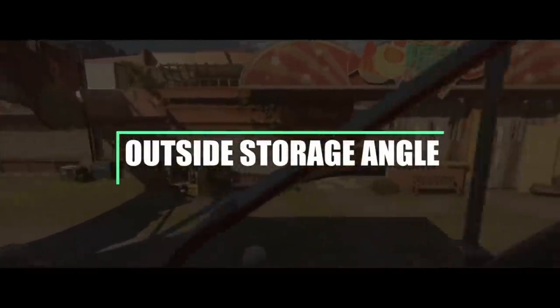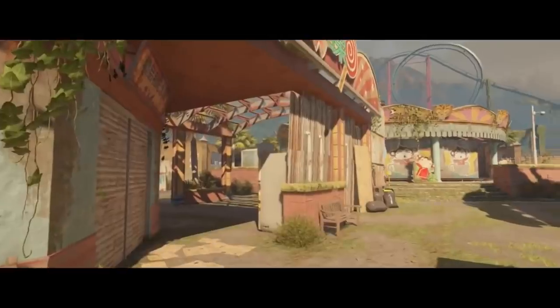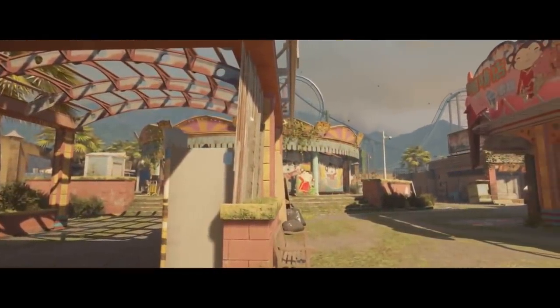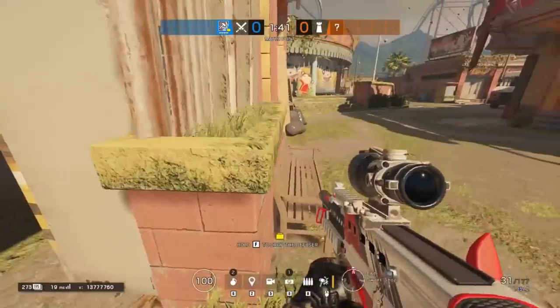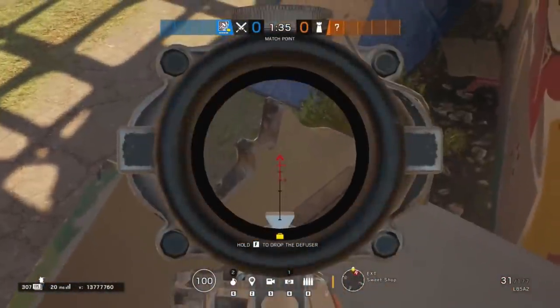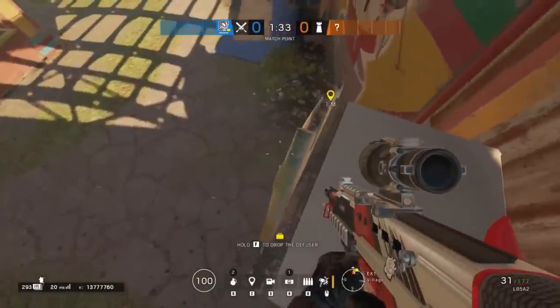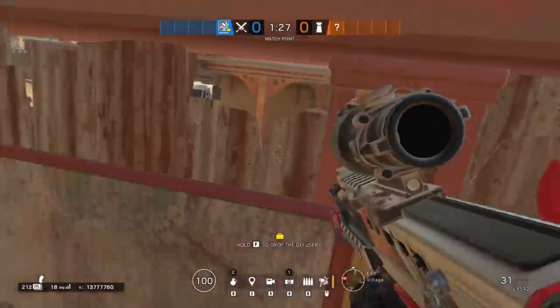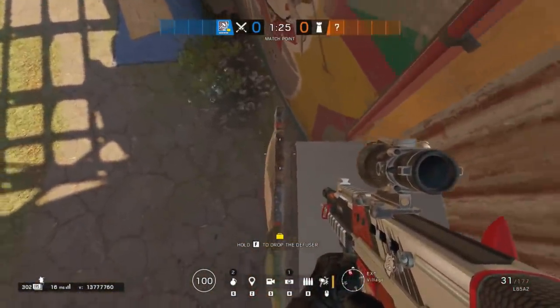Moving on over onto Theme Park for these next couple of angles. The first is located on the west side of the map outside the storage room window. What you need to do is vault up on top of the ledge, and then by moving around to the left you'll be able to get another vault up on top of the vending machine. By standing up on top of the little ridge of the cat's head, you'll be able to peek over the top of the metal fencing and see right into the storage window.